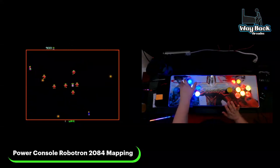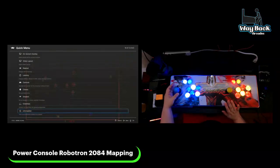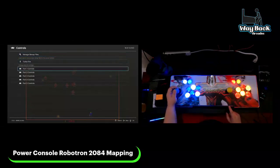You're going to hold down your coin button — your player one coin button. First, you're in your quick menu; you're going to go all the way down and go to Controls. Because in order for both joysticks to work, they need to be mapped the same — they need to be mapped as the same player. It's only a one-player-at-a-time game, so we're going to map both joysticks as player one.